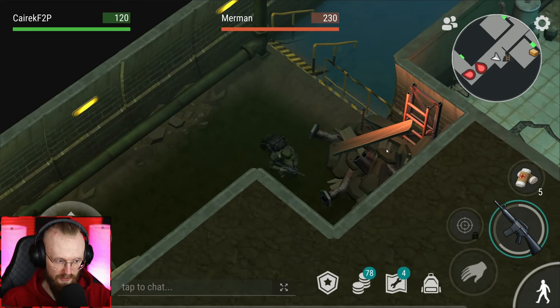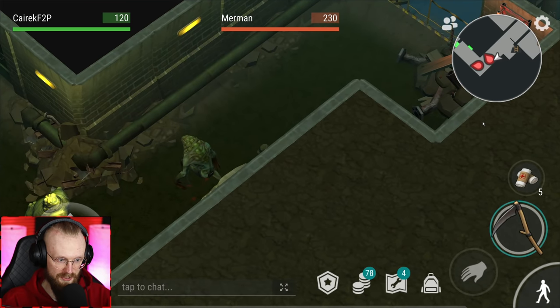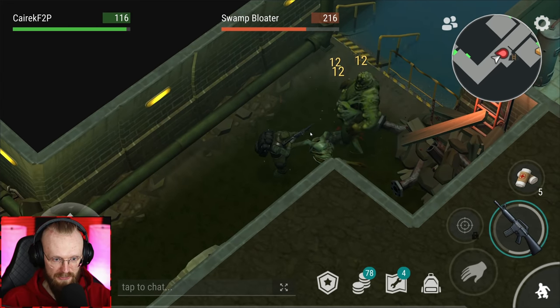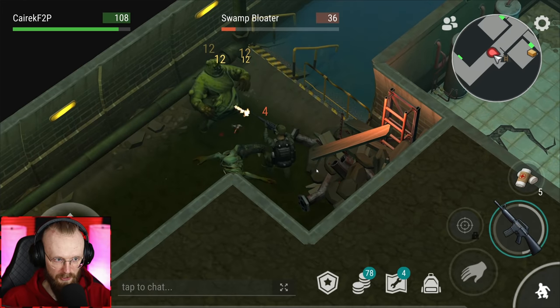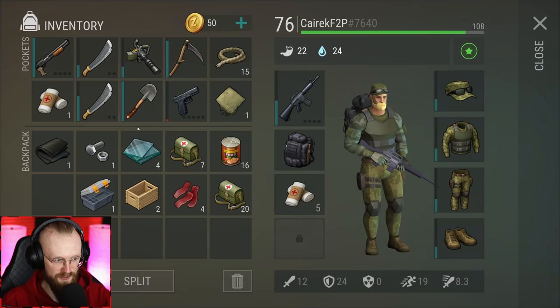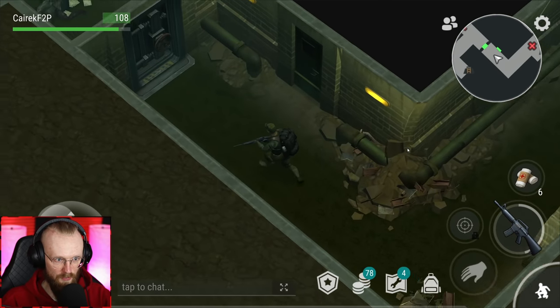I could probably sneak attack this merman, but then another guy's gonna see us — which is fine. I think 180 damage to the merman is definitely worth it. The merman didn't even damage me with poisoning — that was definitely cool. Let's deal with this swamp bloater. Extra pieces of cloth — I'm gonna craft one more bandage. And that's it — we are almost done with the sewers.